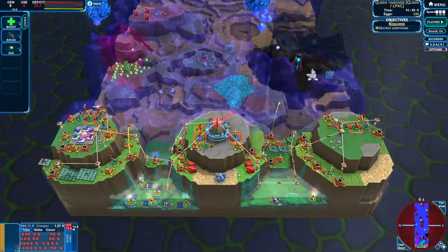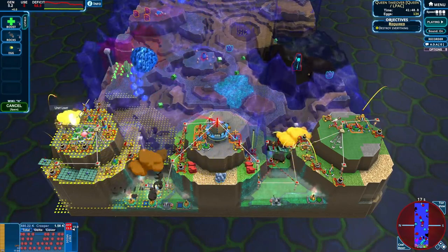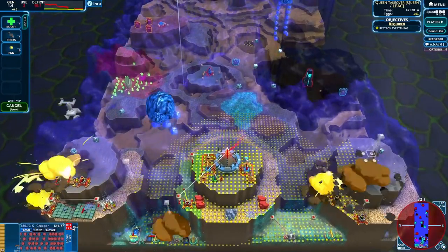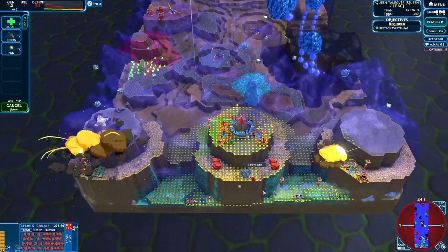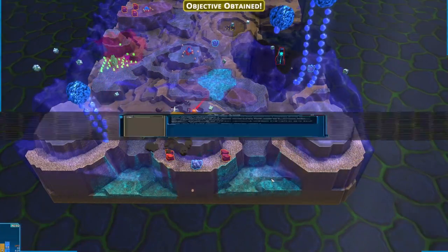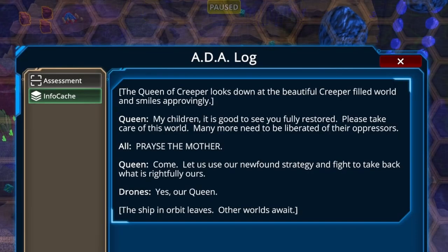The air sacs are dropping directly on the top - let's get some more rocks out. We're damaging it now. Let's just finish everything off. Destroy everything! The queen of creeper looks down at the beautiful creeper-filled world and smiles approvingly: 'My children, it is good to see you fully restored. Please take care of this world - many more need to be liberated of their oppressors. Praise the mother. Come, let us use our newfound strategy and fight to take back what is rightfully ours!'